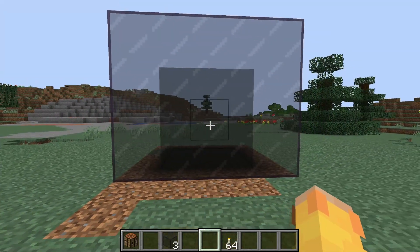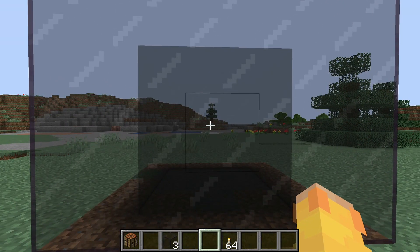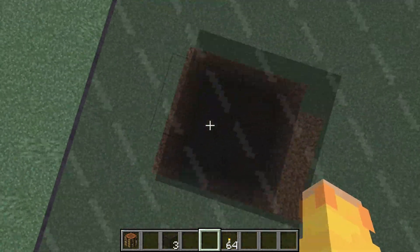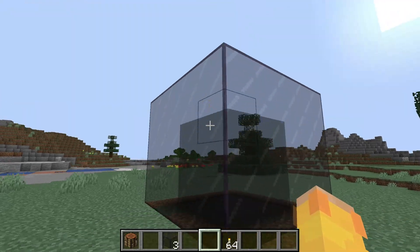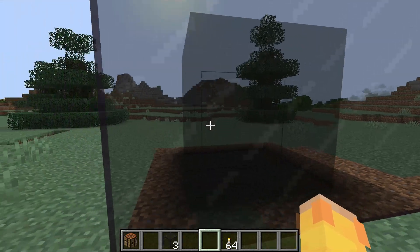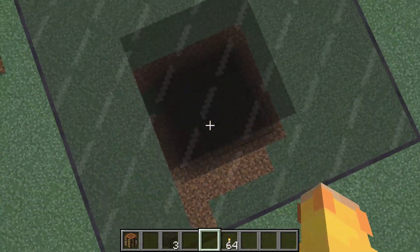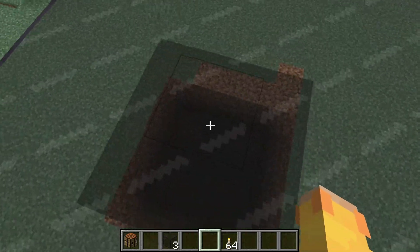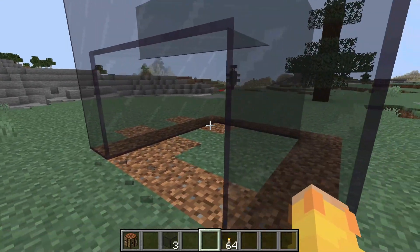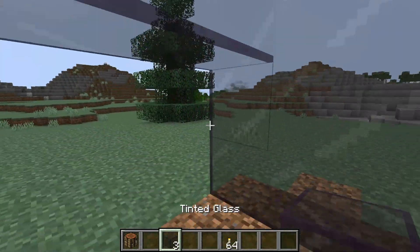Now that we have tinted glass crafted, I want to explain how tinted glass really works for anyone who doesn't know. As we were talking about earlier, you can see that shadow box inside there — that's because tinted glass does not allow any light to get through the glass. In there, since the whole box is surrounded by tinted glass, there's no light getting in. Once we break one tinted glass block, the shadow box starts to kind of fade away, and the more light you let in the less light actually gets trapped in here.